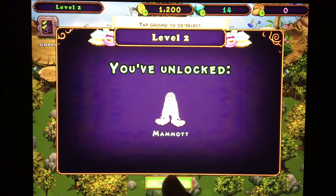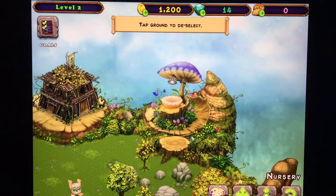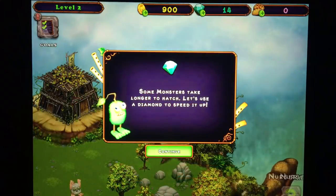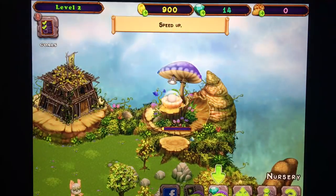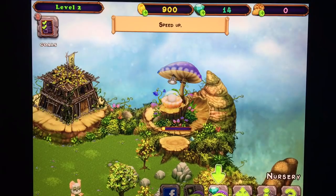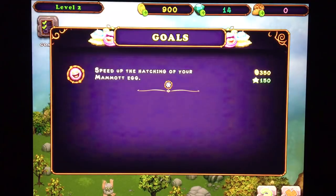Now we are on level two and we can get mammoth. So we are going to go to here in the nursery and we're going to buy a mammoth egg. Some monsters take longer to hatch — use a diamond to speed it up. Let's go to goals and speed up mammoth, and I get 350 coins and 150 XP.